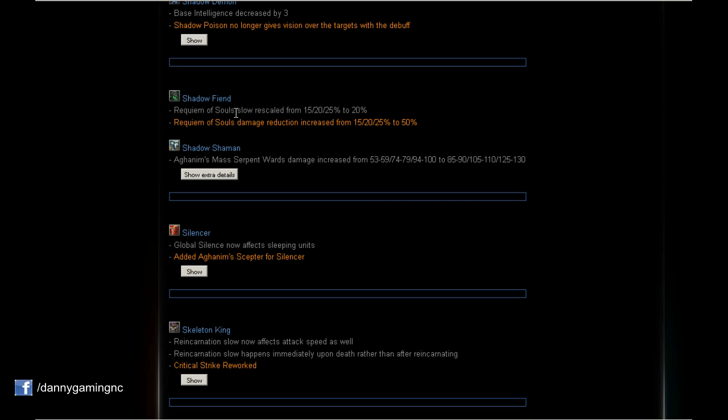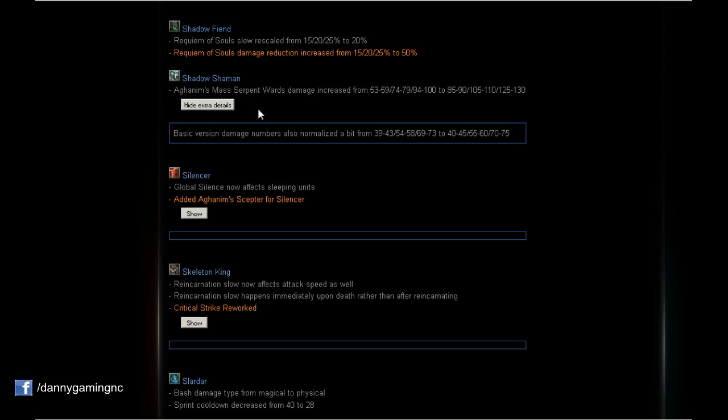Shadow Fiend: Requiem of Souls slow rescaled to 20% always. On level 1 it's 5% more, level 2 stays the same, level 3 is slightly less. Requiem of Souls damage reduction increased to 50% — that's actually huge and very insane.